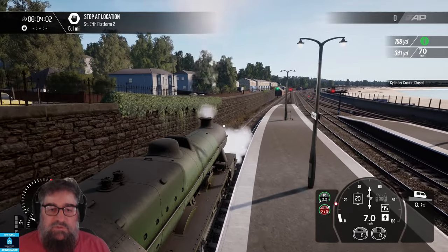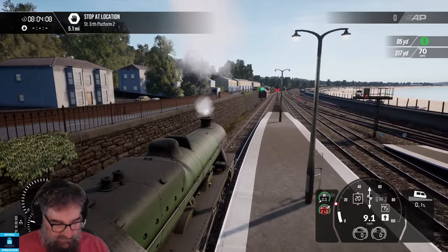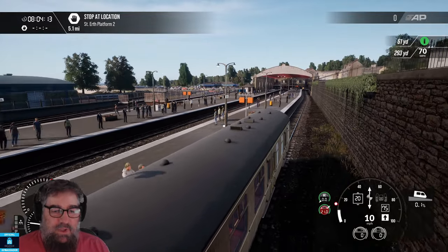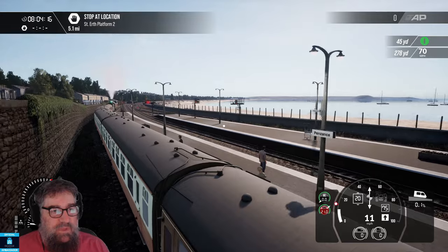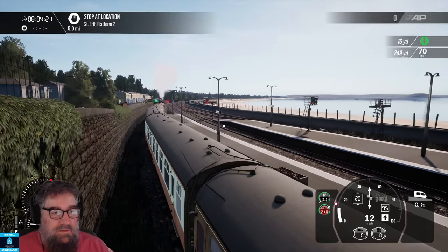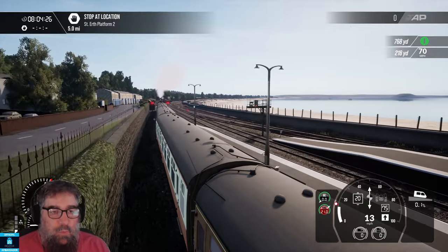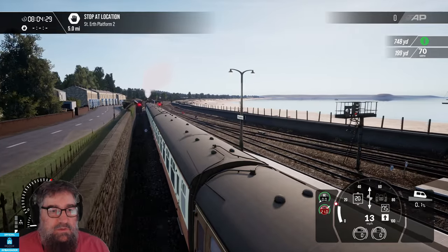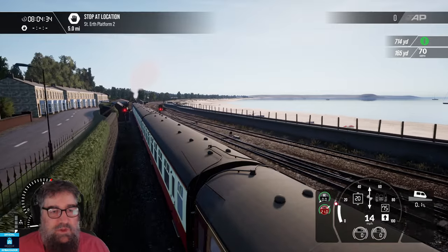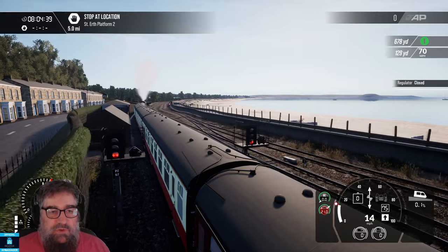Now this is a beach to beach run today, and we're going to see several different sorts of circumstances throughout our run. I'm leaving the HUD on today so you can see what I'm doing. I've always quite liked the WCL as a route - I like the concept of the branch line to branch line running, with the added bonus of having all the mainline trips if you want to do them.